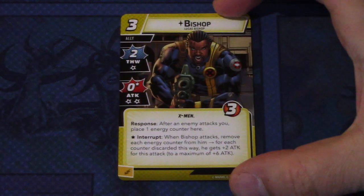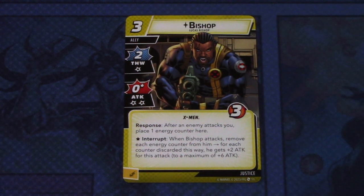Those were the signature cards. Next up, we'll look at the Justice cards and basic cards that come in the pre-built deck. First up, we have Bishop — a three-cost ally with two Thwart and zero attack.